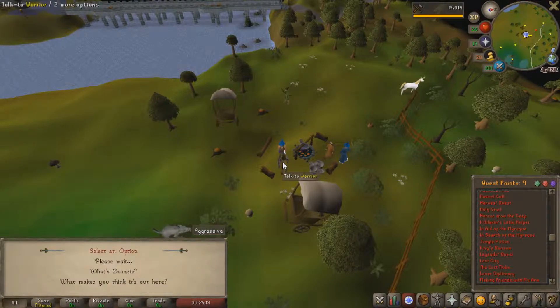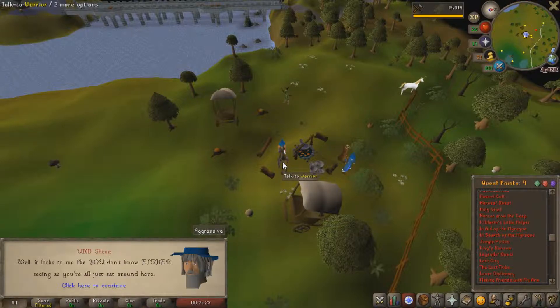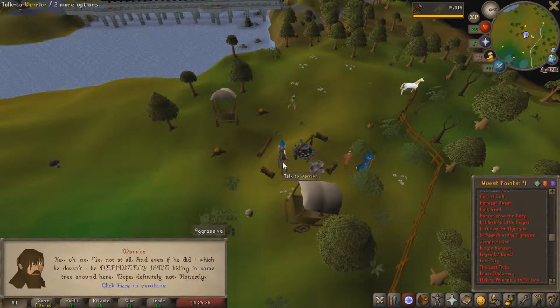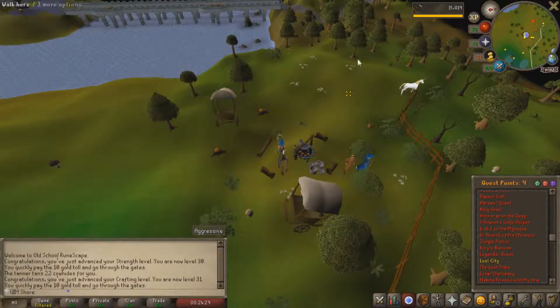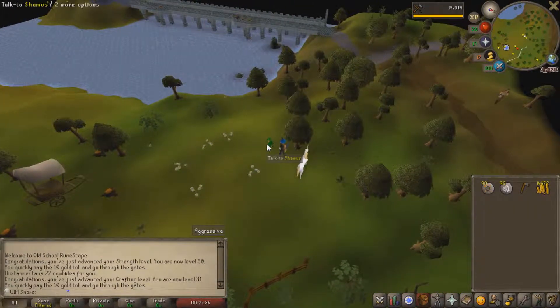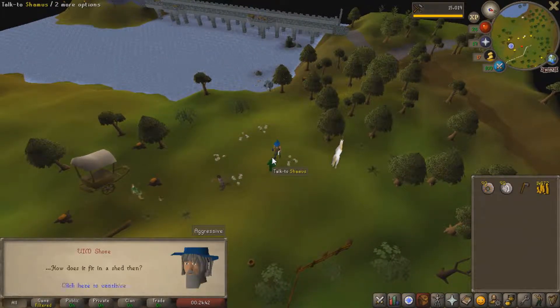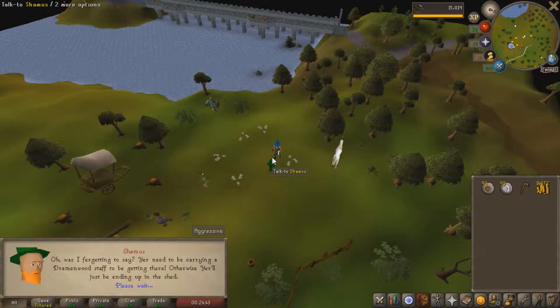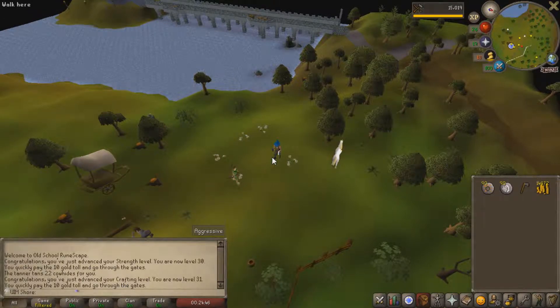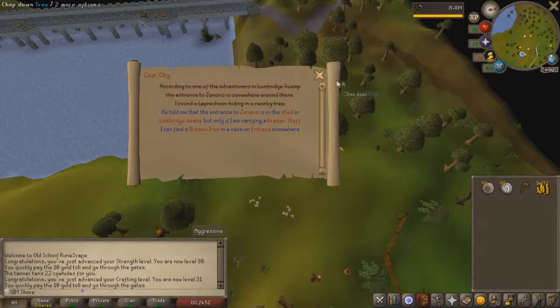Alright, let's get this going. Cool, it's started now. We're just going to go drop this tree. Oh, there he is - a little Seamus. Cool, so now I need to go to Entrana. I'm going to go buy a lot of runes so that I can fight the zombies to get an axe, and then to kill the Dream and Tree Spirit.